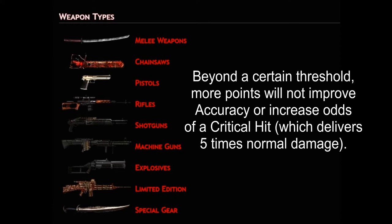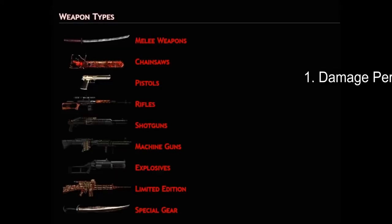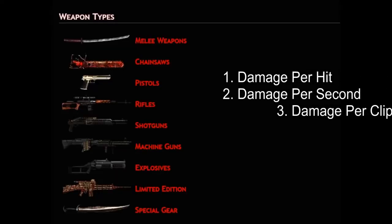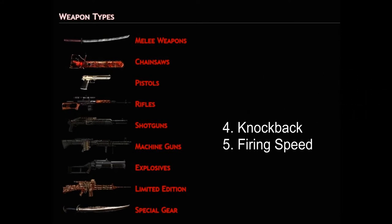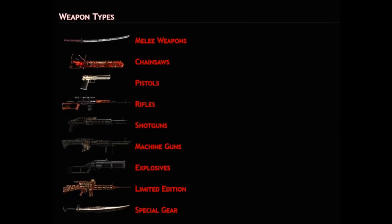Knowing those cutoff points will tell students how many points to add in each stat category. Next, weapon effectiveness. Weapon effectiveness should be calculated by five standards: 1. Damage per hit. 2. Damage per second. 3. Damage per clip. 4. Knockback. 5. Firing speed.